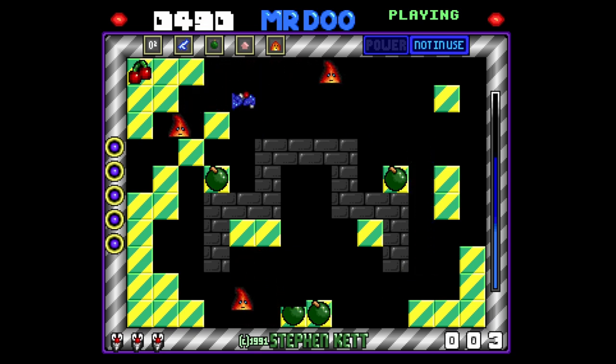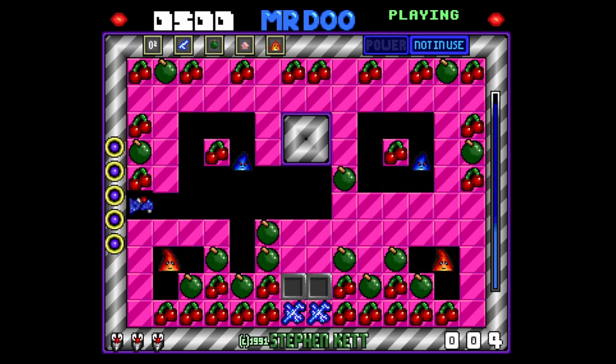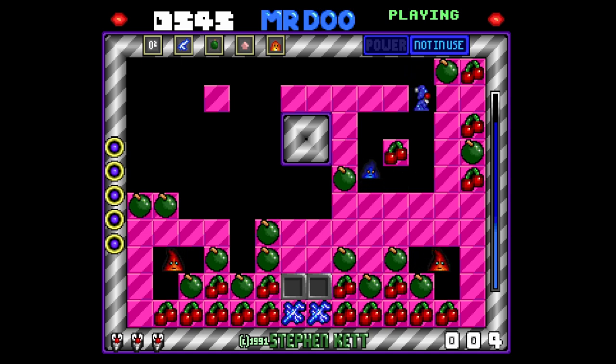We're just going to get all the cherries and see if we can complete the level. Watch out for these fires here. On to the next level - it's nice to see the game's got some nice visuals. Ah, that's what the bombs are for - they're like rocks on a sort of bottle that you can use to your advantage to kill the baddies.